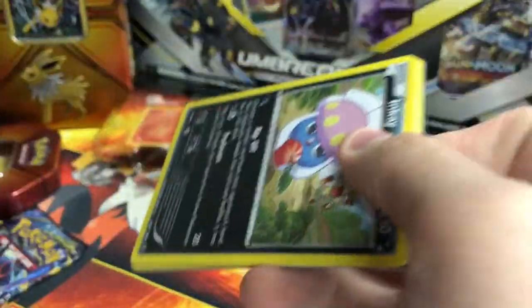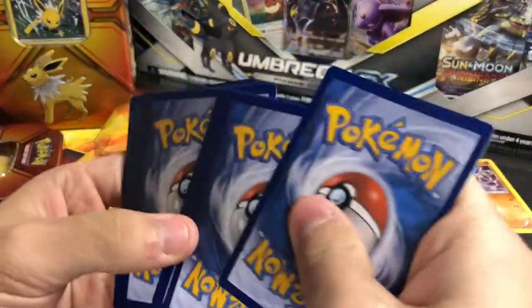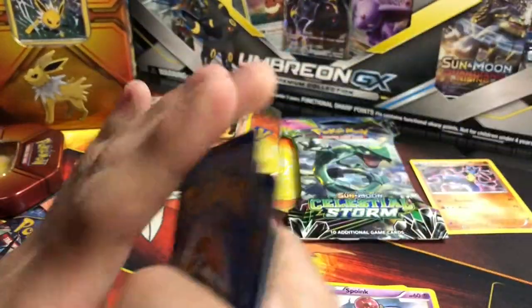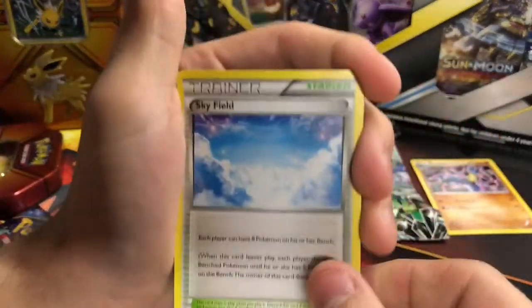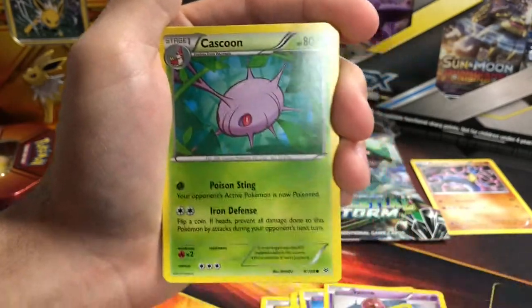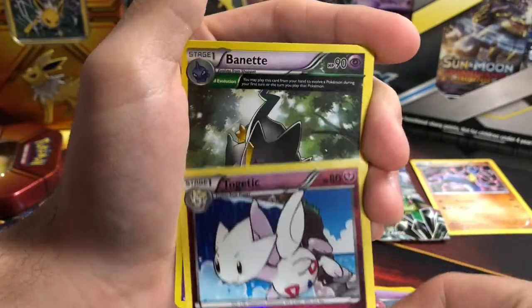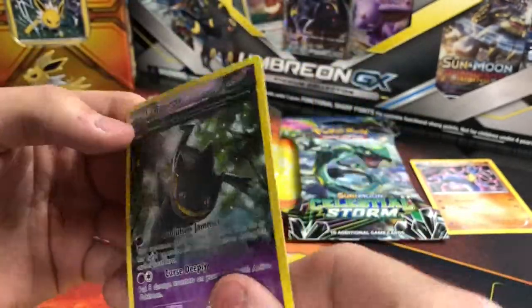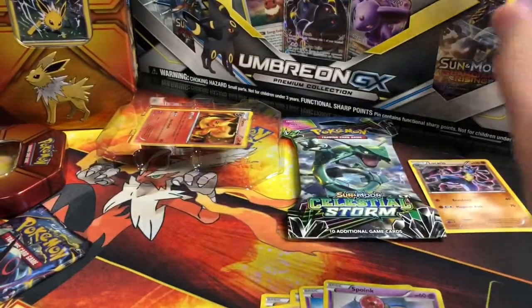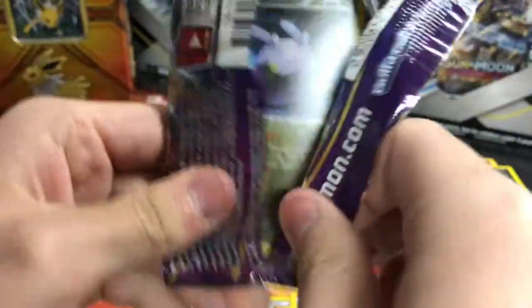Roaring Skies next — hoping for something good, maybe the Rayquaza. There's the code card. I like these XY sets because the code cards are usually flipped the proper way so you don't get any spoilers. We have Rayquaza Spirit Link, Gliscor, N, Kaskun, Meowth, Binacle, Gligar, Togetic, and then a regular rare Bannet. So far 0 for 2 — let's hope I didn't pick the wrong Flareon tin.